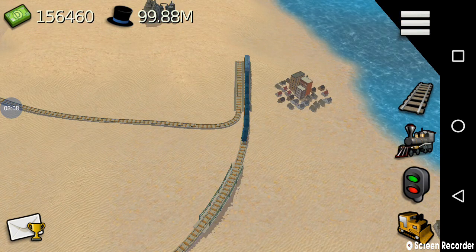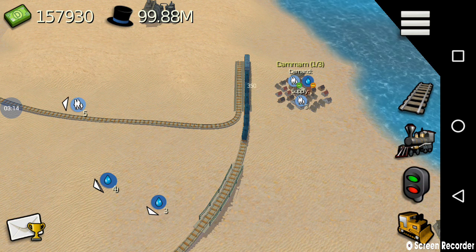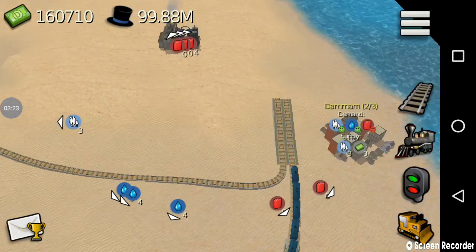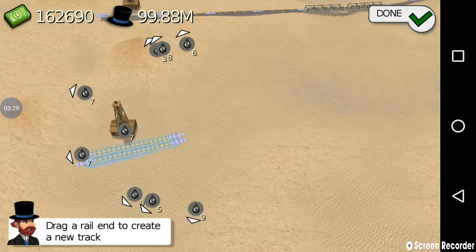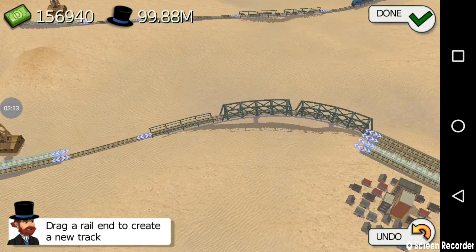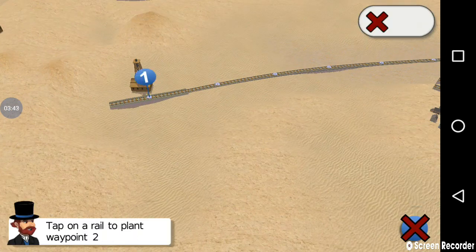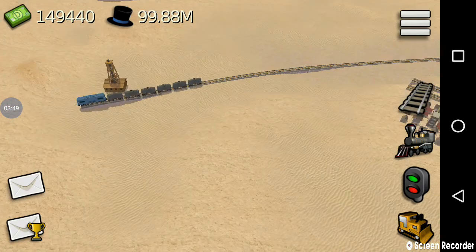We just have to wait for some time for these cities to get upgraded to level 2 cities. Dunmam has been upgraded to a level 2 city — it now has an additional demand for fuel and it produces cash. So I'm going to connect the oil well, which is located here, to the oil refinery, and assign a train to transport oil from the oil well to the oil refinery. Done, I have assigned the train.